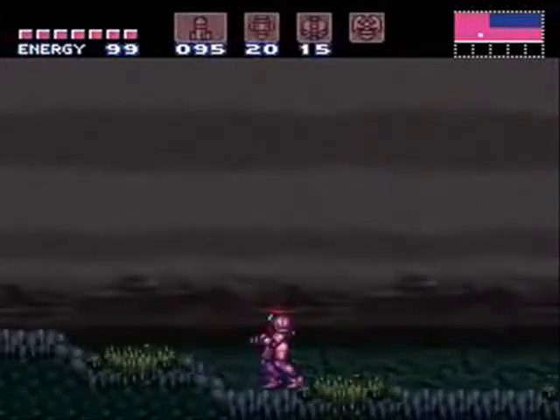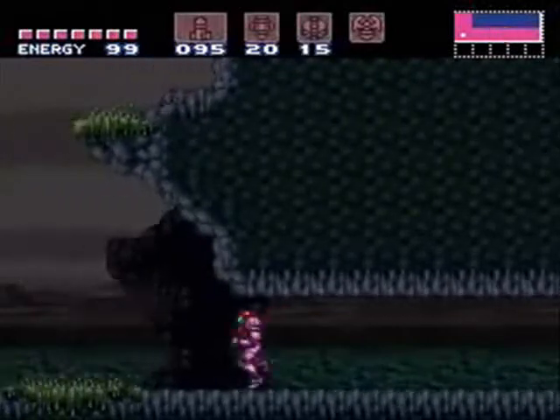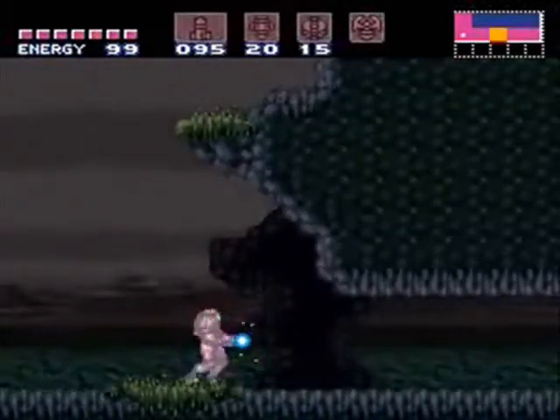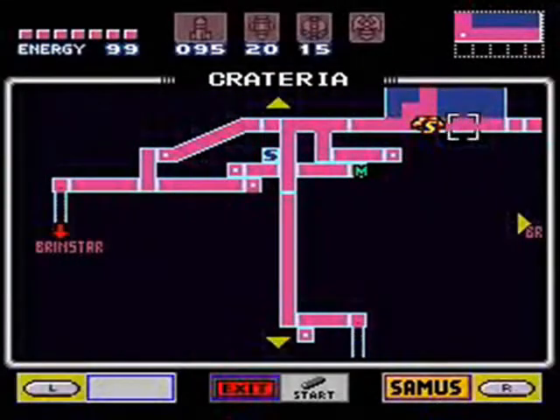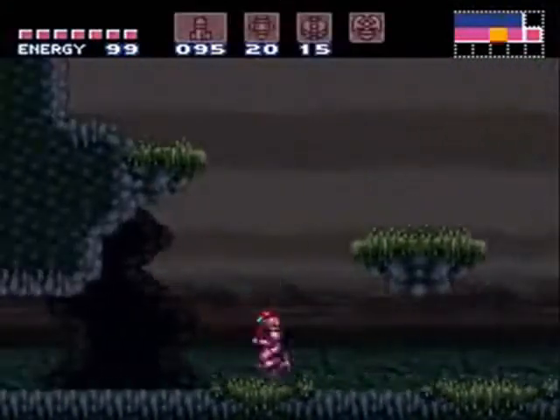As for actually progressing the game, I believe we have to go down to Norfair next — Lower Norfair to be precise — and head through that giant Ridley mouth we saw earlier on. But today's episode is actually going to be me mostly exploring Brinstar, because there are so many areas in Brinstar I've been avoiding the entire game. Now that we have the speed booster, Space Jump, and power bombs, there's probably a lot we can find.